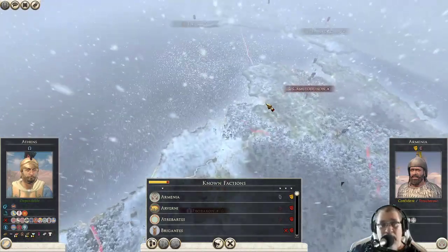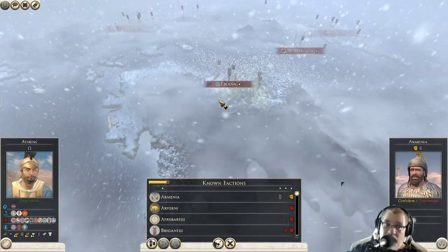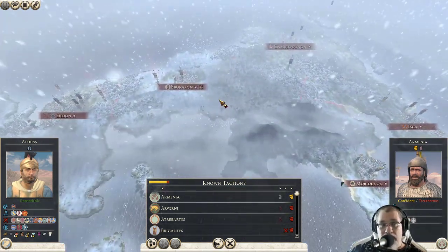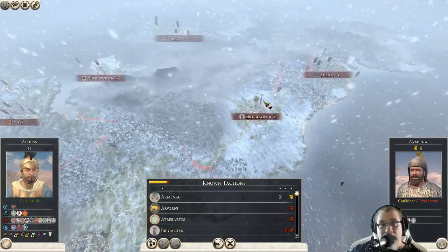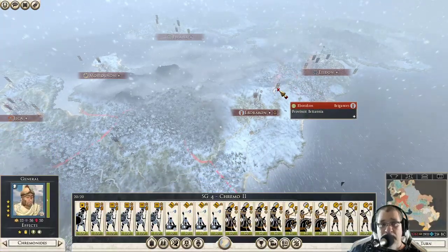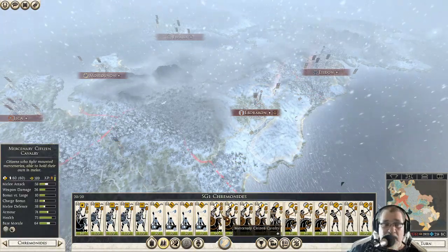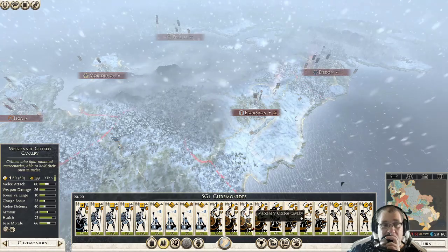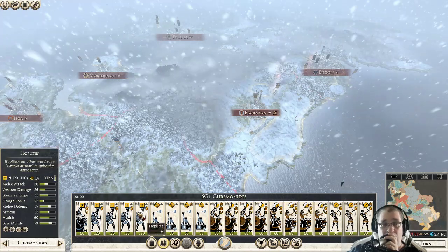I want to share a little about what I've been doing. After the Battle of Britain is over, I'm going to be consolidating my empire and doing some scouting. I found a new cavalry unit that wasn't available to me before — it's phasing out our citizen cavalry, really reducing their role. We still have some citizen cavalry; this is Chromonides's unit.